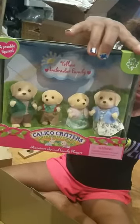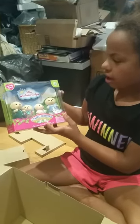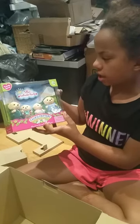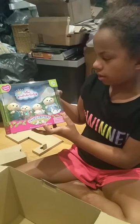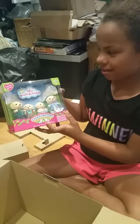And like, little stickers and stuff and pop-out things. Cool. Who are we going to put in the house? We are going to put those in the house. Nice. What are they called? They are the Calico Critters Yellow Lab... Labrador family. Aw, so cute.